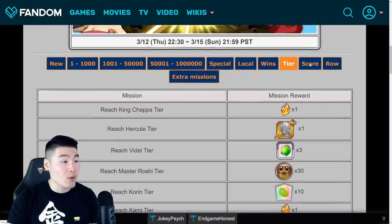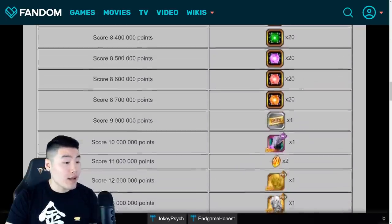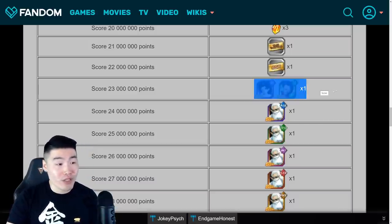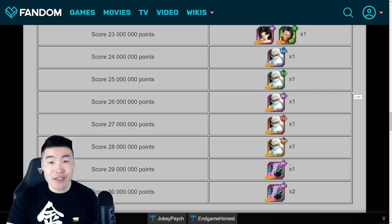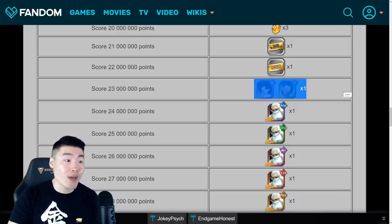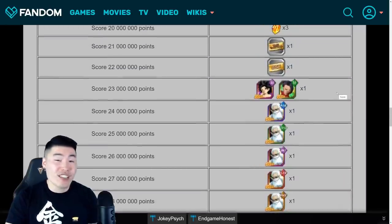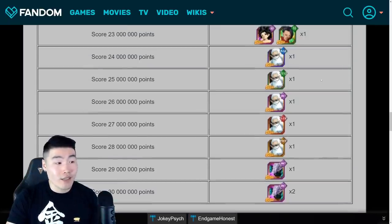For going up in the tiers it's one, two, and then 10 stones — so 12 Dragon Stones in total from tiers. And then for total number of points you're getting 15 Dragon Stones across the milestones. And of course at 23 million points you are guaranteed the new World Tournament units, the Kale and Caulifla, just one copy of each. That's still pretty nice because in the past, up until maybe five or six World Tournaments ago, you were not guaranteed the new units — you had to be in the top 10,000 or top 20,000. So I really liked this new feature they implemented a couple of tournaments ago. A lot of people actually just stop there, although I personally do usually go up to at least 30 million points.